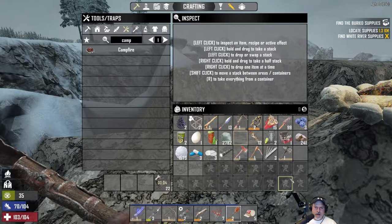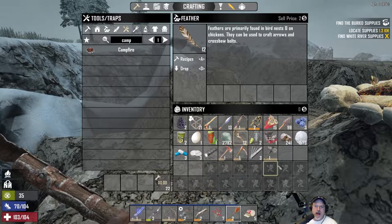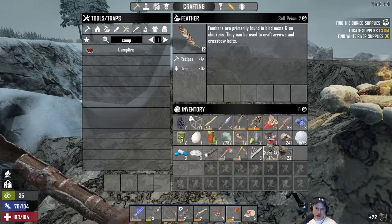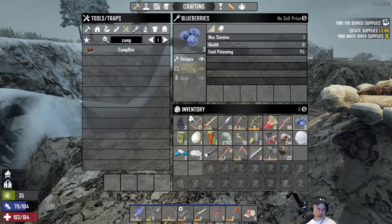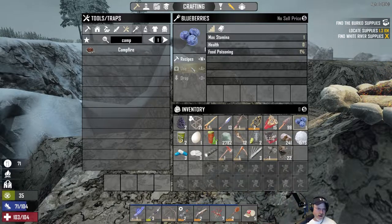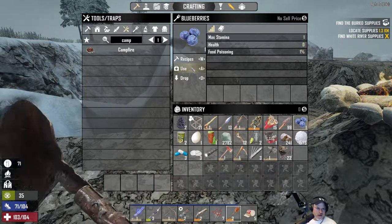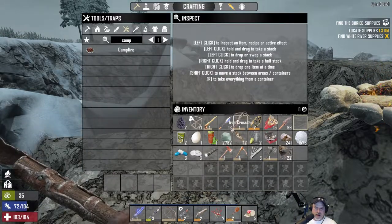We need to make some room for the treasure in case it spawns zombies — I don't want to be encumbered. Let's eat the blueberries since we have a one percent chance of food poisoning. Hopefully that doesn't happen — we don't need food poisoning right now.